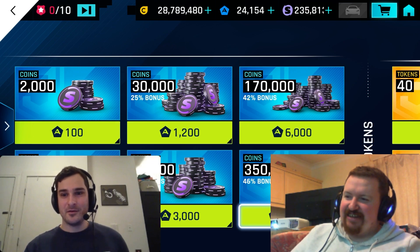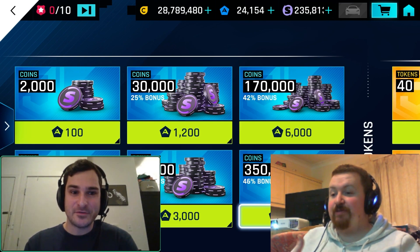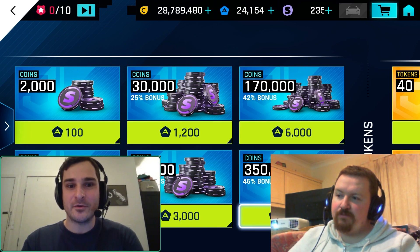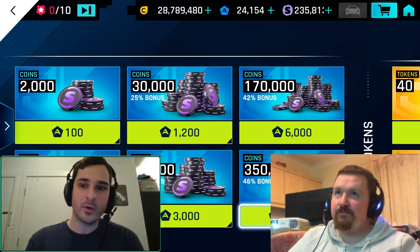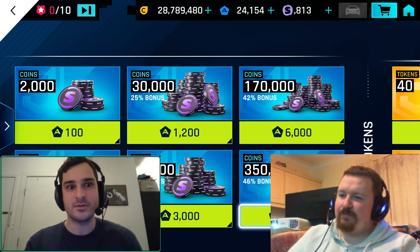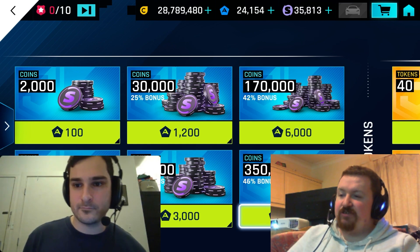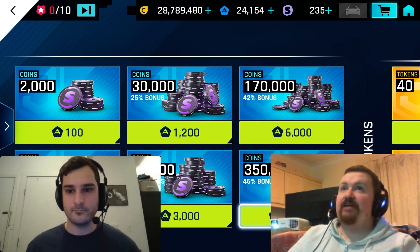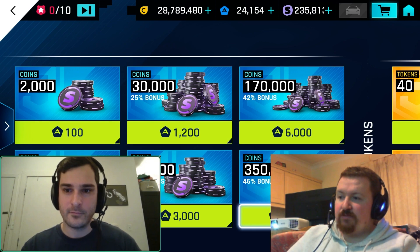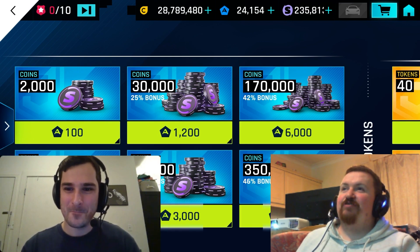Always plan for worst case — while it's a 20% drop rate, that doesn't guarantee you'll get exactly 20%. You might do worse and need more syndicate coins. Some people have worked out an average cost of around 6,000 tokens, but if you don't have 12,000 tokens it's not guaranteed. That's 12,000 tokens on top of all support cars — including the Sin.